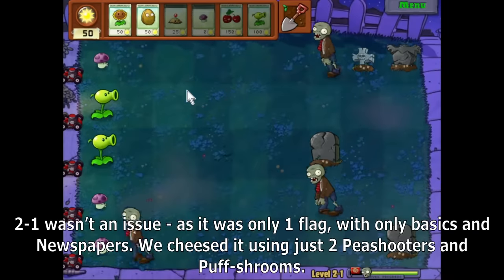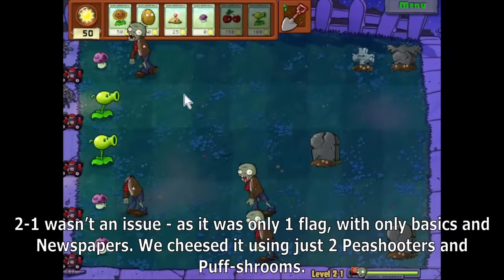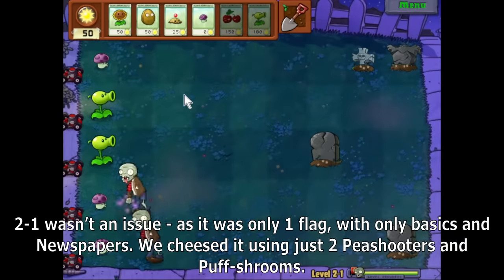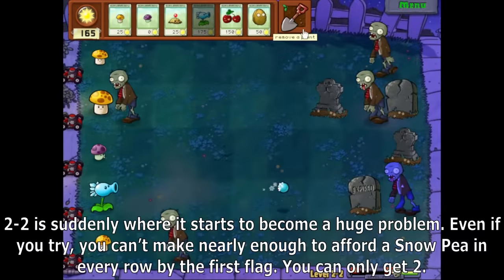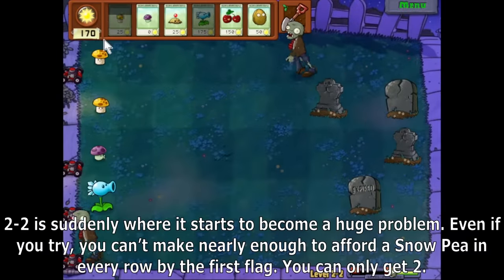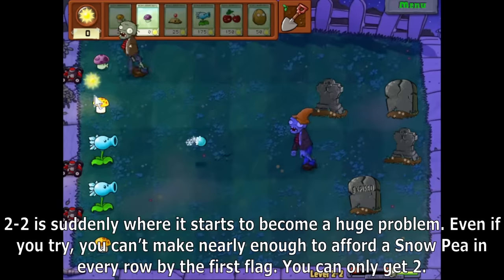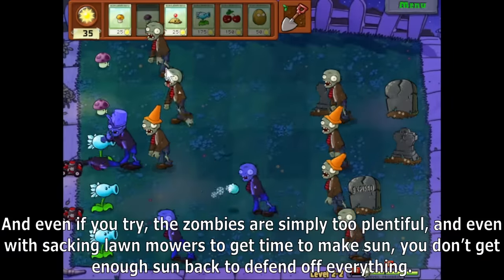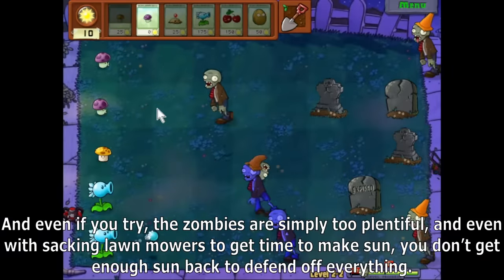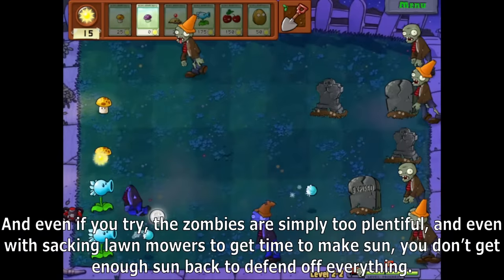2-1 wasn't an issue, as it was only one flag with only basics and Newspapers — we cheesed it using just two Peashooters and Puff Shrooms. 2-2 is suddenly where it starts to become a huge problem. Even if you try, you can't make nearly enough to afford a Snow Pea in every row by the first flag — you can only get two. The zombies are simply too plentiful, and even with sacrificing lawnmowers to get time to make sun, you don't get enough sun back to defend off everything.